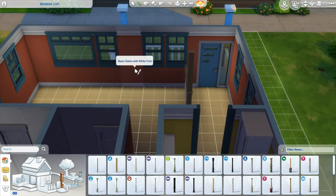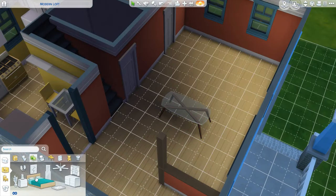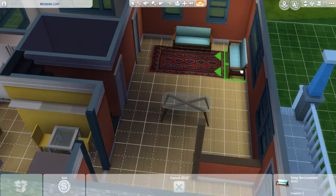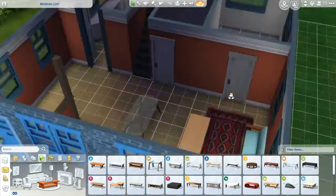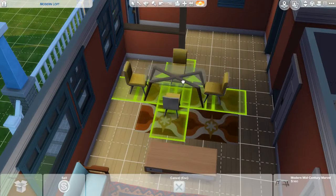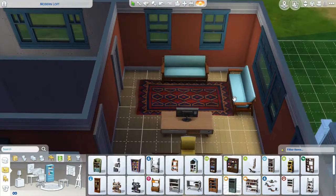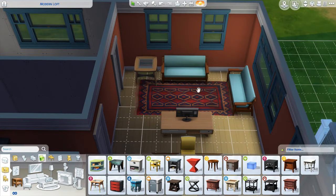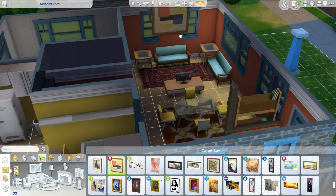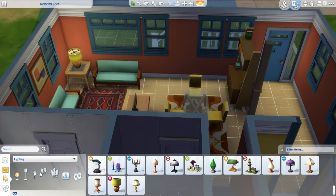For the living room I went with this color I don't quite know what to call — it's a little bit orange, a little bit salmon. I love it, and I thought it played really well with the bright blue of the windows. I chose blue couches to bring out the blue of the windows, and yellow dining chairs to go along with my yellow kitchen. Even though this is a really bright and crazy house, I think there should be some cohesive elements to tie it together.